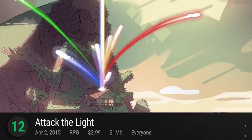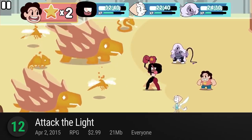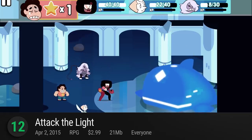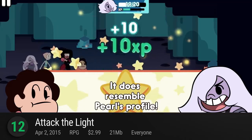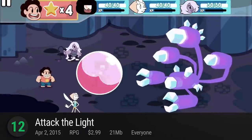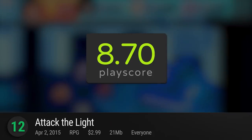Number 12: Attack the Light. Hang out with the Crystal Gems and Steven as they embark on magical adventures across the gem-filled universe. Written by Rebecca Sugar herself, expect more of the same brand of quirky and lovable stories along with her quirky and lovable characters. Save the world with the gems and their powerful fusions — this game has a playscore of 8.7.